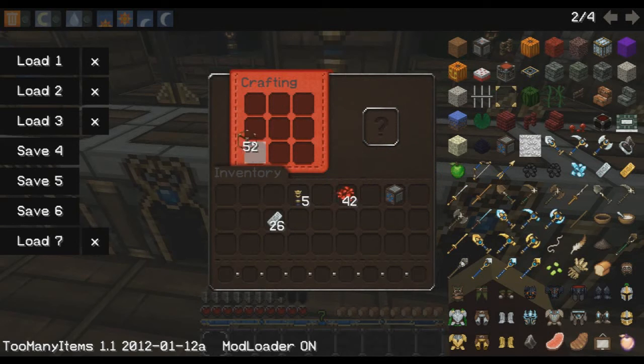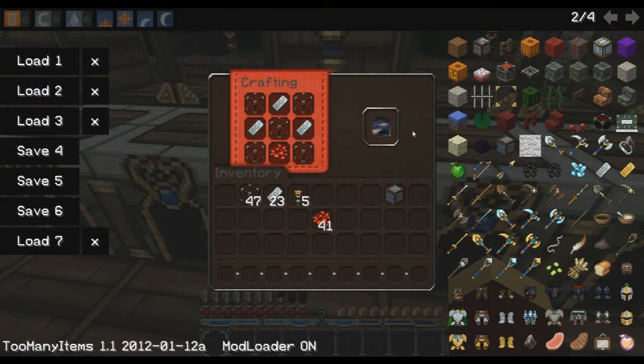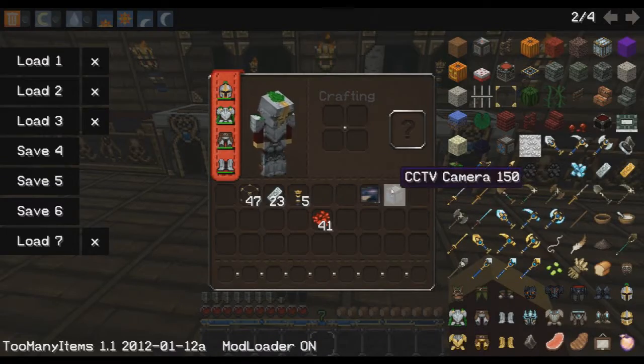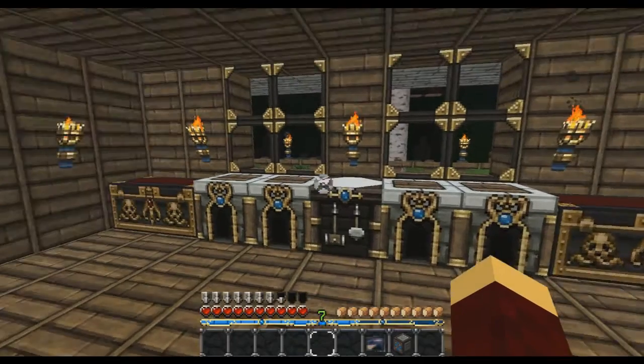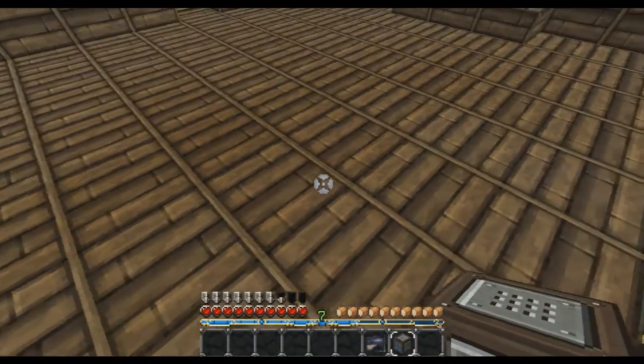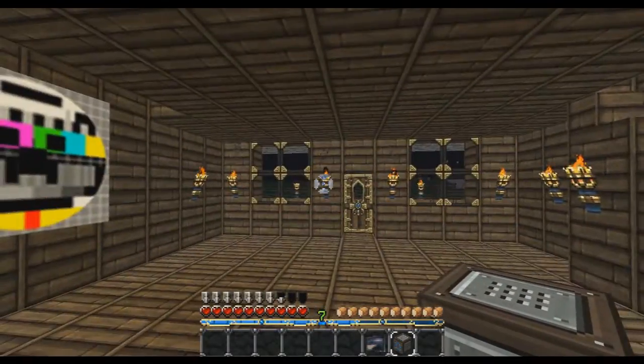Now let's make the monitor. You take the glass and make an X with glass, put iron up here, one redstone right there, and then you get a monitor.